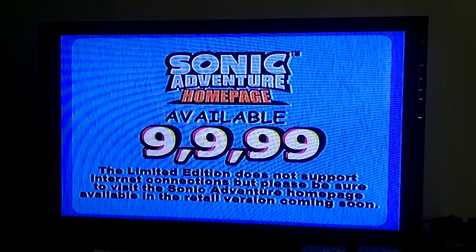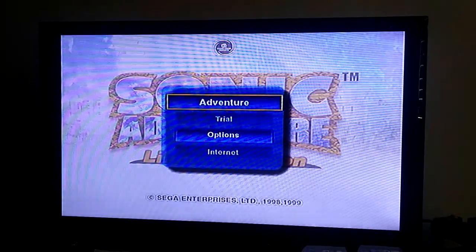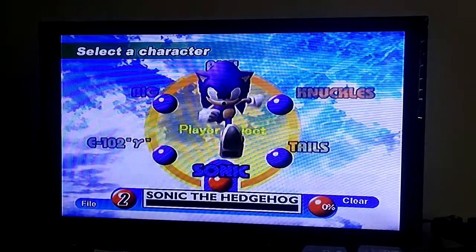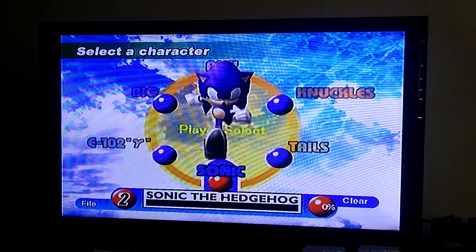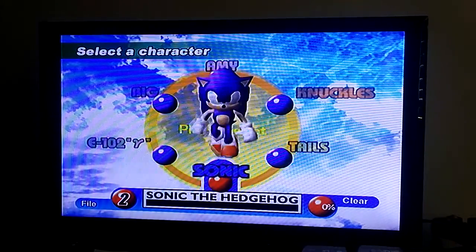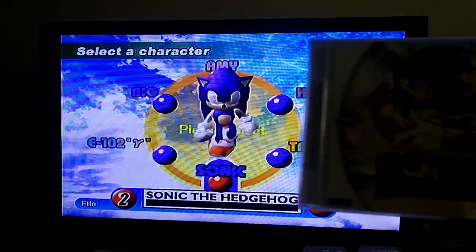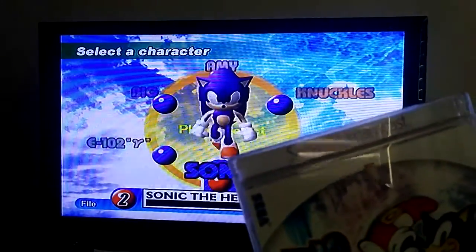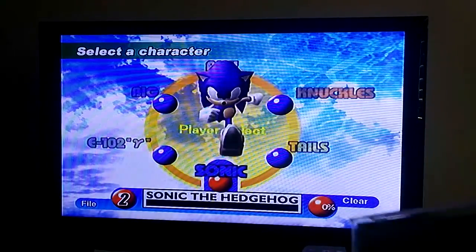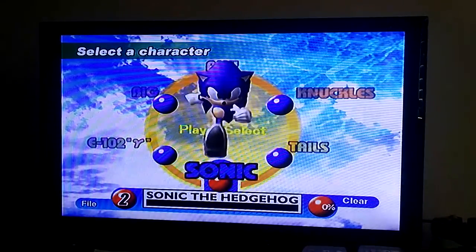There it is, guys — the infamous 1999. When the game came out, you probably know what I mean by that. Now, one difference I'll give you right off the bat — I don't need to show you this — the Big the Cat glitch, the one in the Super Sonic story where he turns all those weird colors, that glitch does not work in this version. That glitch only works on the 1999 original Dreamcast label disc.